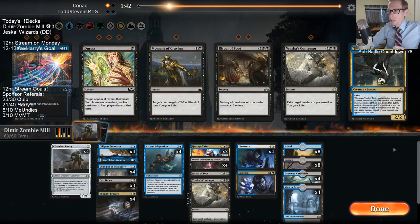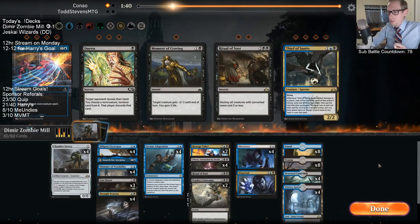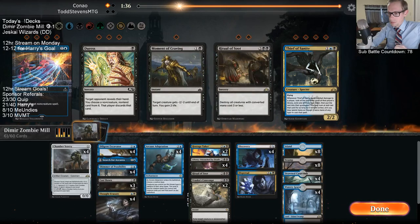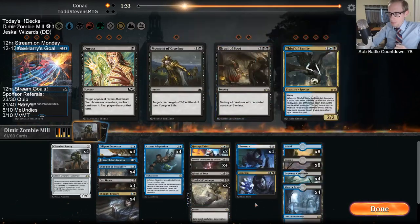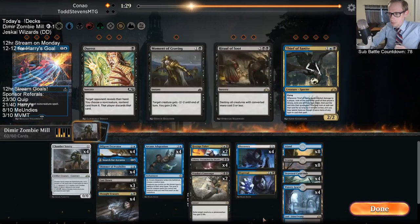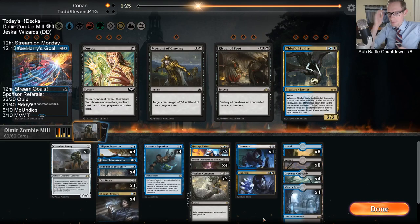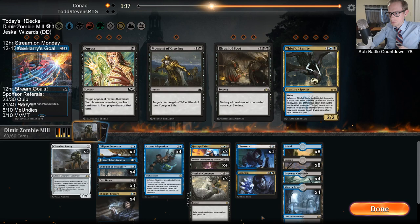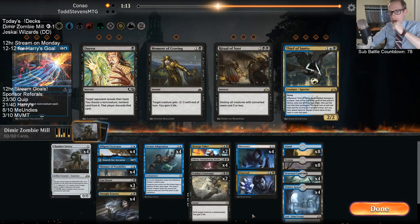I don't think I want Thief of Sanity. I do want Contempt, maybe no Soot. Their opponent didn't miss any damage — the Adapt creature had to tap to adapt.